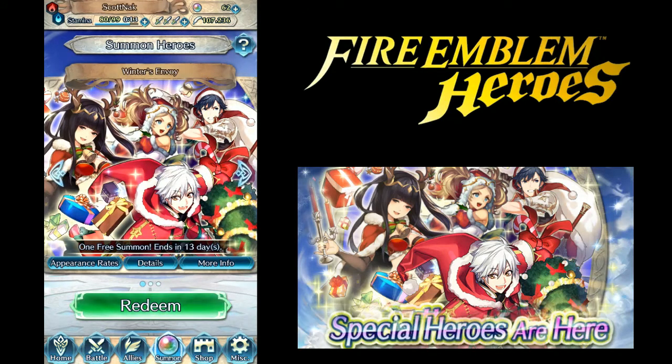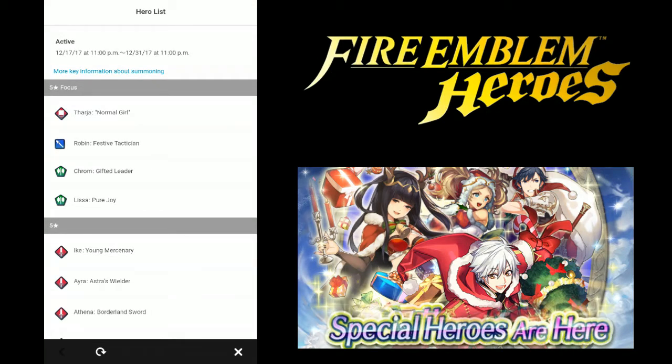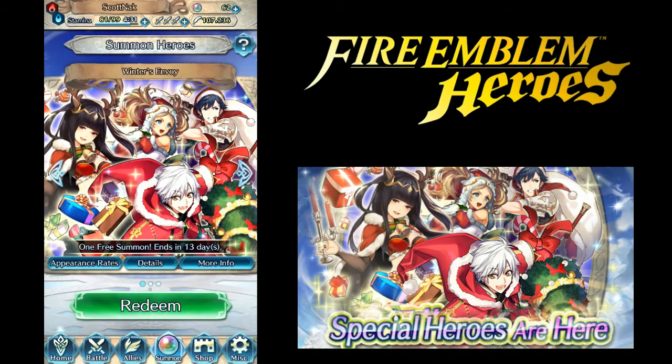The way the Hatcher works is really interesting. The first pull costs five orbs, the second through fourth cost four orbs each, and the fifth one costs three orbs - but only if you do it in a set. When you do a set, the colors of the characters you can possibly get are already predetermined. In the Christmas Hatcher there's Tharja on the left who is red, Robin in the front who is blue, and Lissa and Chrom in the back who are green, plus one colorless option.